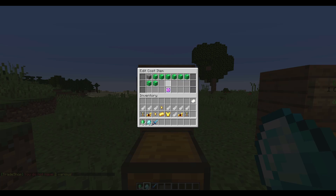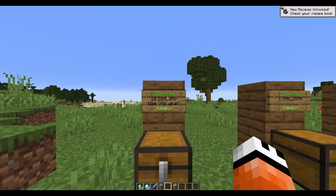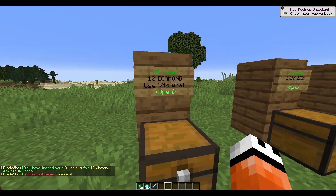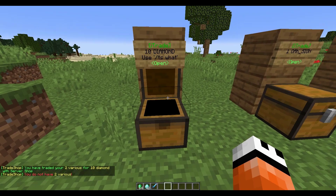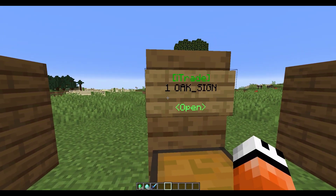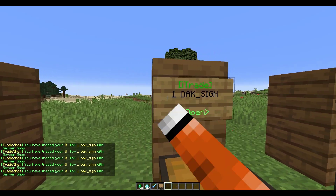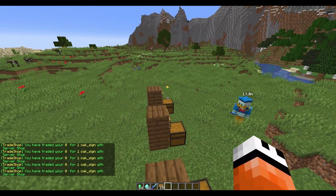The cost is one stone and one oak plank, and it will give us 10 diamonds. So grabbing one stone and one oak plank — you need both — will allow you to get 10 diamonds from this trade shop. This is an admin trade shop, which means it doesn't need anything inside. There's also a free admin trade sign — I can right-click it as much as I want, it costs me zero, giving me an infinite supply of items.